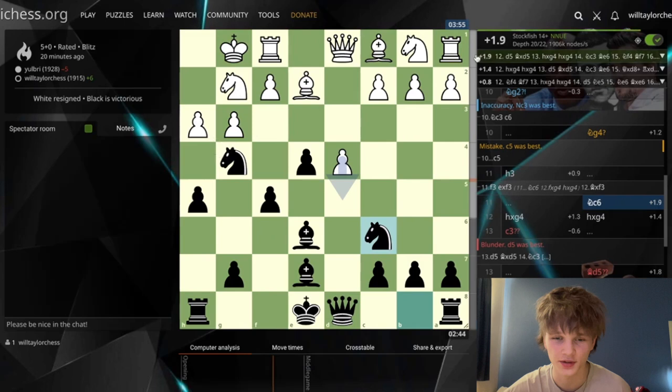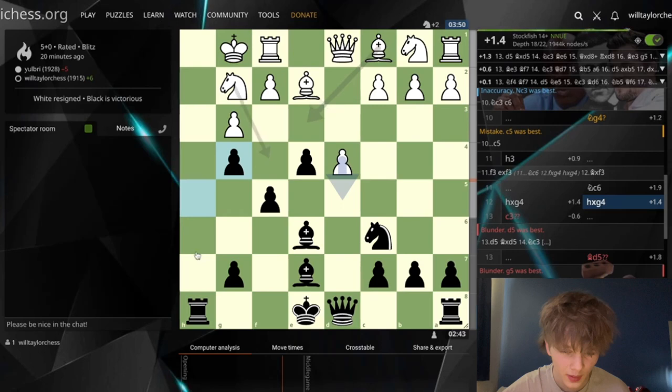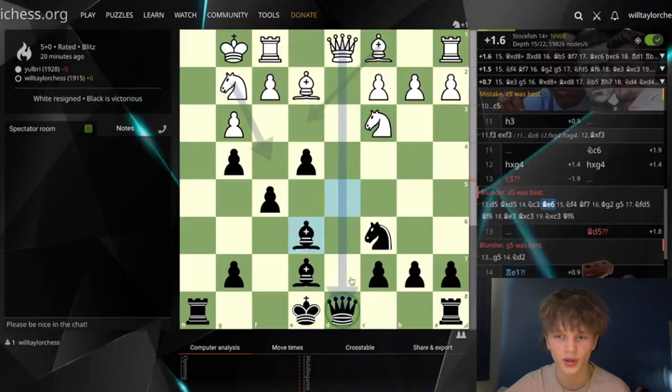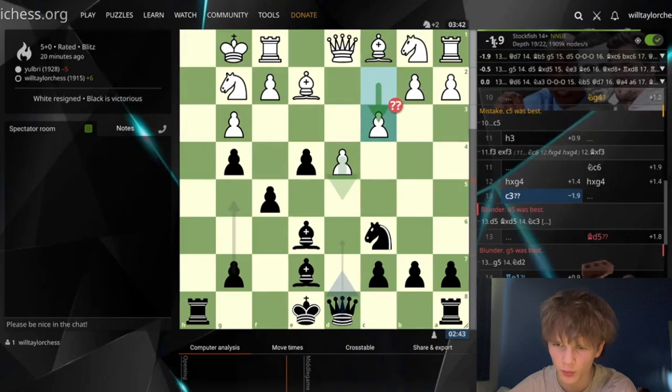White does have a bit of an advantage, but obviously this is a bit of a dubious line we've gone for. After we take back opening the h-file, c3 seemed a bit passive — gives us back a little bit of the advantage. There's no knight c3. They should have gone for d5 sooner, which is very interesting — I take and then you go knight c3, and after I move you can trade the queens. The fact that you're up a knight for a couple pawns is a lot more meaningful. But instead my opponent goes c3, and you see how one move can lead to me actually being completely winning here.